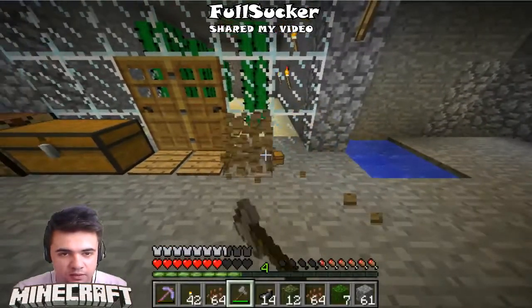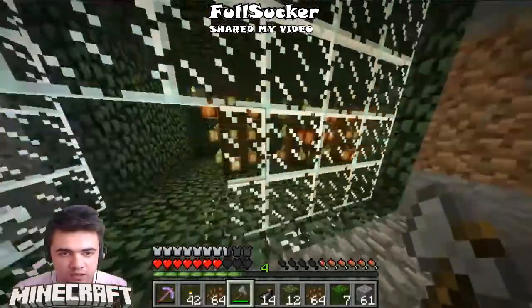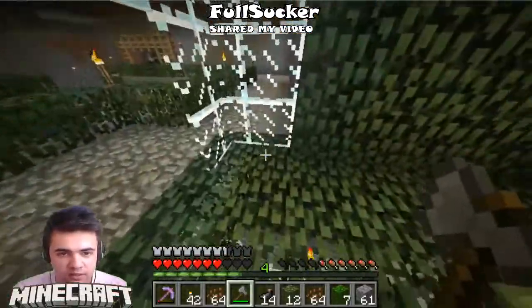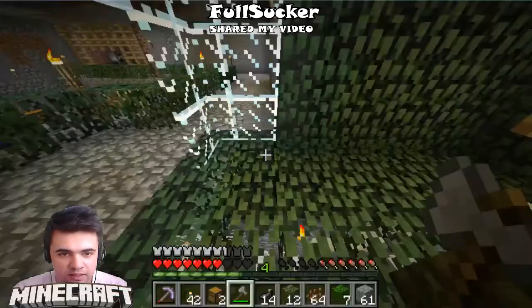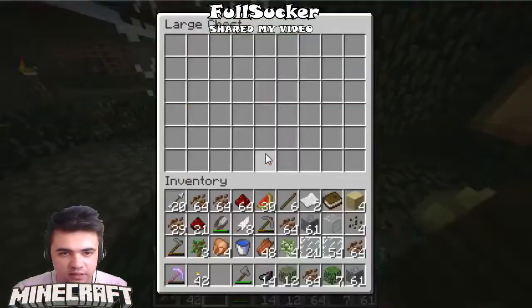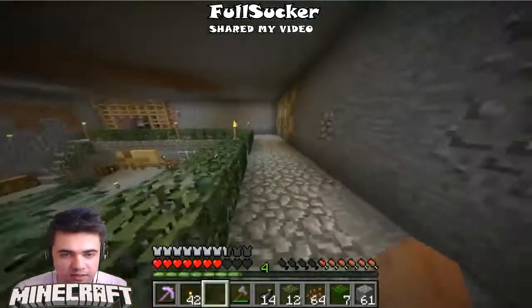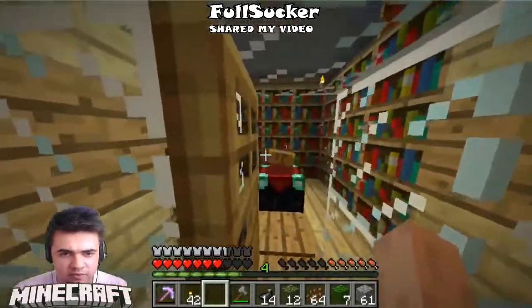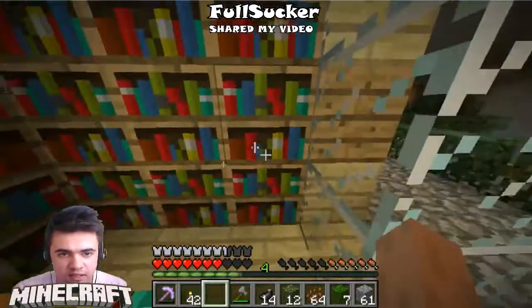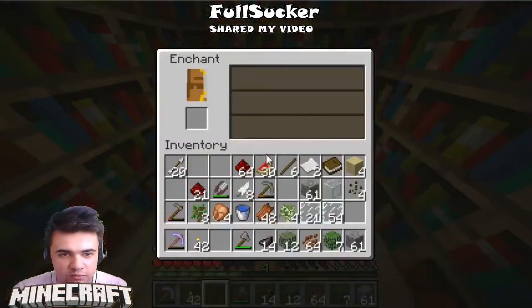There we go — now we just need to move it up there and we are done for this episode. Let's put it here in the corner. So now let's put all our cocoa beans inside. I also finished my enchanting room — I have a lot of bookshelves now and I think it's enough for high-level enchantments. As you can see, I'm going to put my pickaxe in — I'm getting level 30, that's really nice.